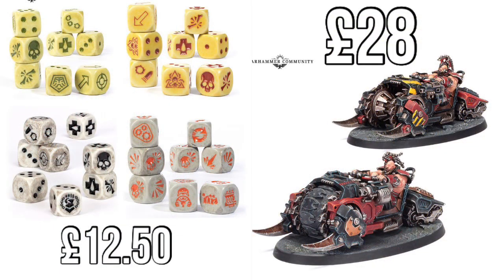That's all there was for 40k. Moving into Necromunda, we have a whole bunch of dice: the Squat Ironhead Prospectors, the Orlok Ash Wastes, the Ash Waste Nomads, the Ash Waste Vehicle Dice, and the Goliath Ash Waste Gang Dice. They are all £12.50 per set.